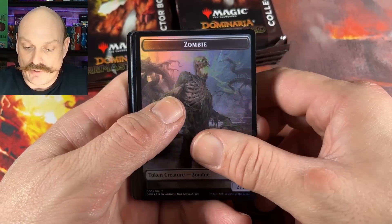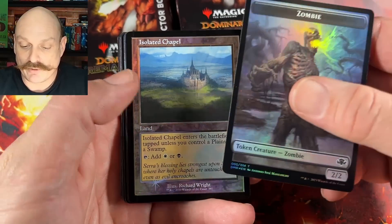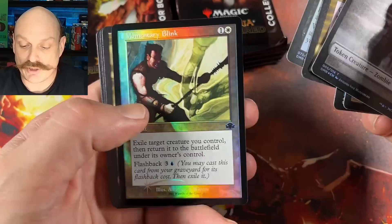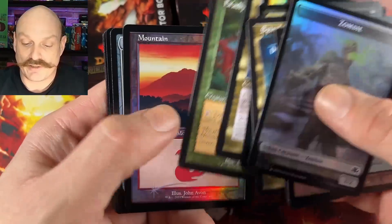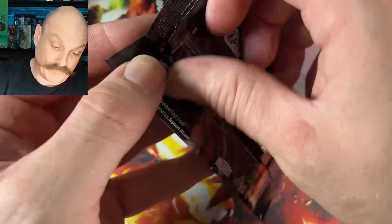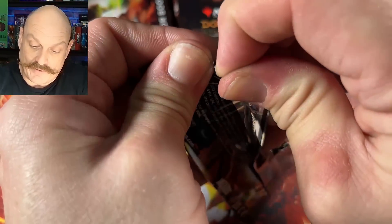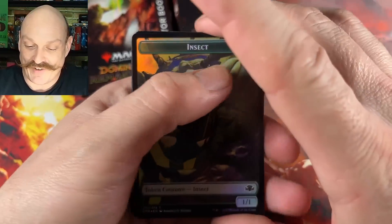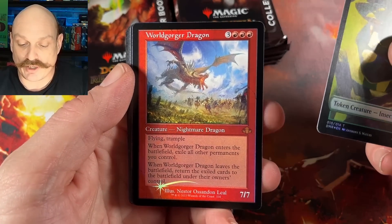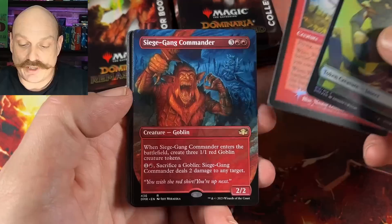Got into that much quicker. Good work, sir. Isolated Chapel. Denizen of the Deep. Spinal Embrace. Body Snatcher. Momentary Blink. I think you're going to see a lot of packs like that — where you're just expecting two tutors, a Force of Will, and all that, and then nope. Just into the bulk rares. You hit the Vexing Shrinks. Nice retro foil Worldgorger.